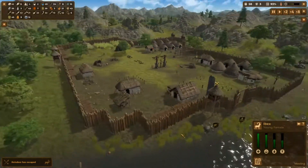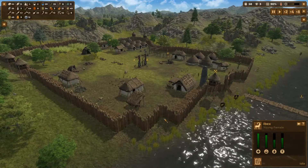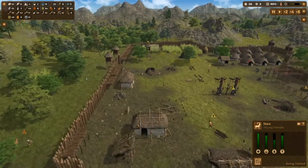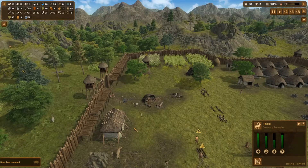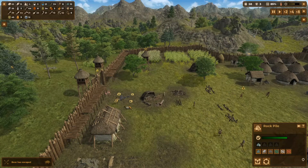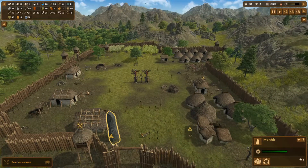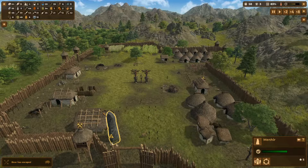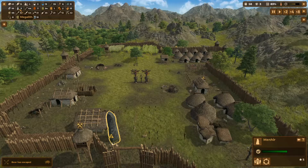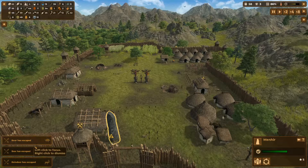We've got a decent amount of flint, that's good. I was kind of hoping to get a second or third one of the menhirs. I have queued up so there's three ready to come in, which is what you can see here with the megalith. And that will help us there. Levels are getting a bit low. Animals are escaping — that's fine.